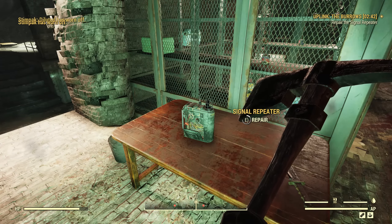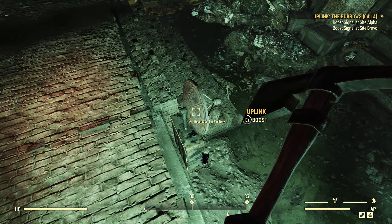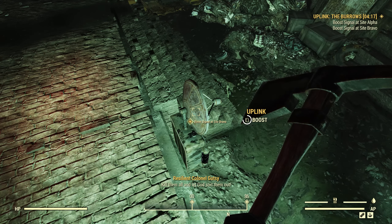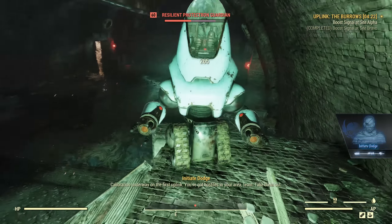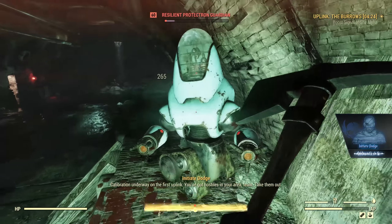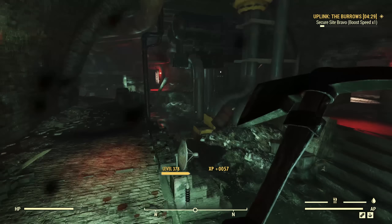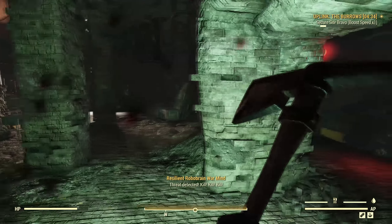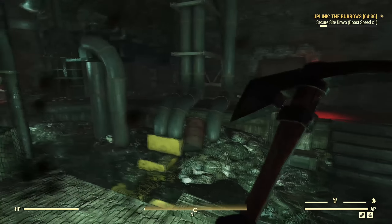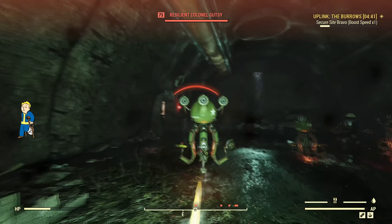The uplink setup is pretty straightforward. You start by going to a signal booster and repairing it, which reveals two uplinks that you have to go to and boost, then wait for them to charge up. You're not really defending these — you just have to stand near them, and the more players near them the faster they charge, so if you want the highest two reward tiers you need a full squad. This is the hardest part because you're constantly swarmed by enemies. With today's combination it's even more difficult because the robots fire at you from a distance, but it's not too bad — I even managed to solo it, though I didn't finish particularly fast and had to do it in power armor.